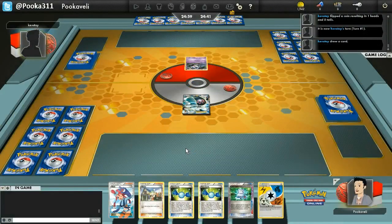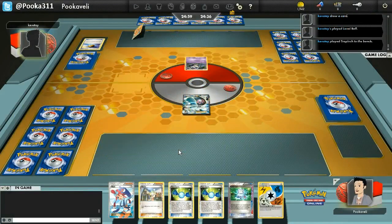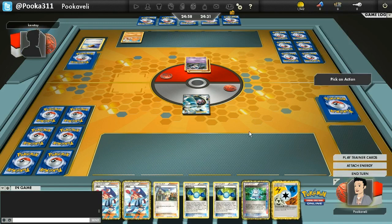I'm going to start off with this Registeel EX. My opponent's going to start off with the Duskull, Level Balls for the Trapinch, so I know right off the bat this is a Dusknoir Flygon deck. And I know what I'm dealing with, basically.